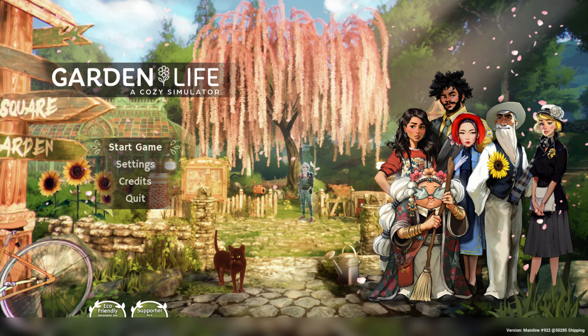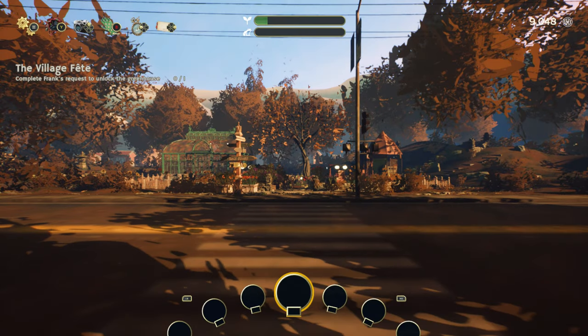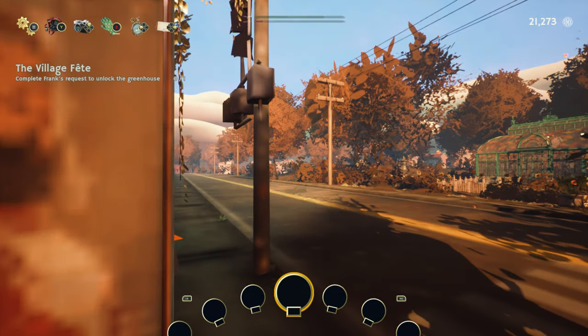We are going to go decorate our garden. I figured out how to get part of Frank's order completed — the one thing I don't have is pink tulips, which is part of his order to get the key to the greenhouse. I haven't discovered pink tulips yet, so I'm hoping this fall I do because I'd really like to get into that greenhouse.